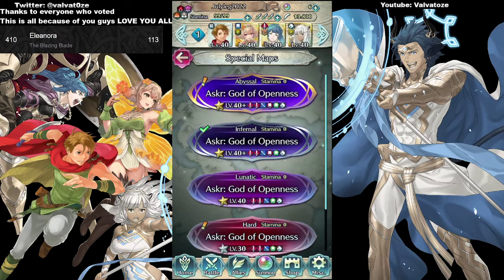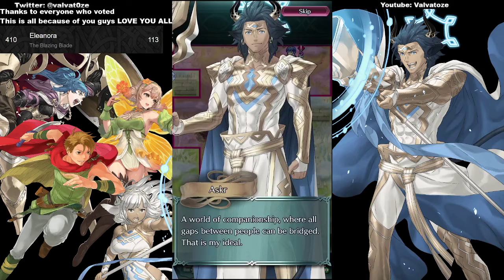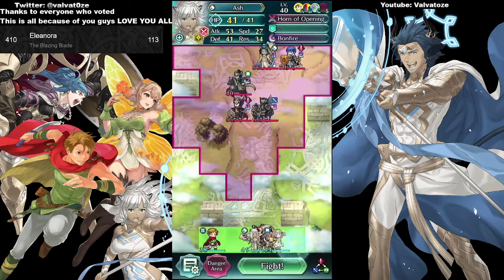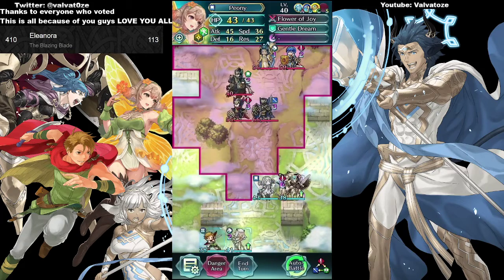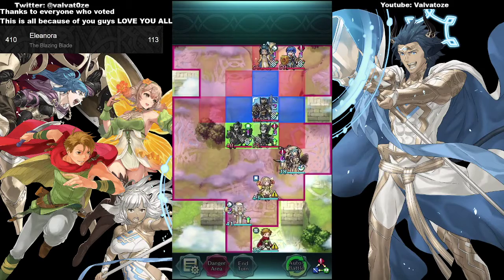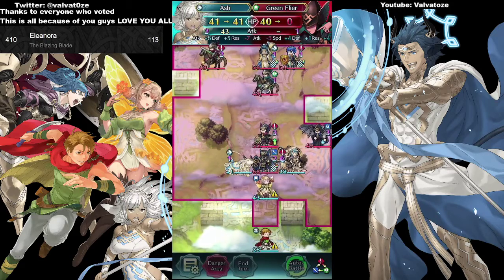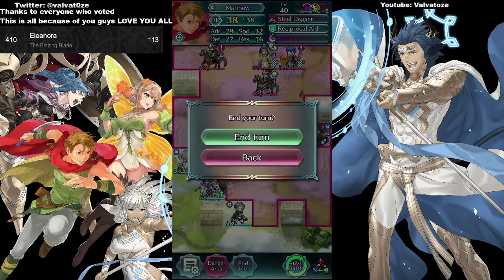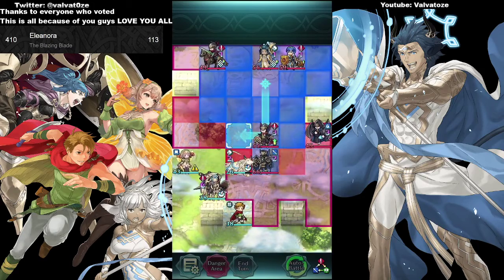Now we're going for Lunatic. I don't know too much about this one — I just know there's a lot of stalling to get back to the original Infernal strategy. I'll make the same positioning happen again. Normally there is a red mage — I'm just pretending we attacked them already. The enemies are weaker stats-wise and die quicker. The main movement is pretty much the same, though there will be a little difference — the sword cav on the top left is going to move a bit differently.